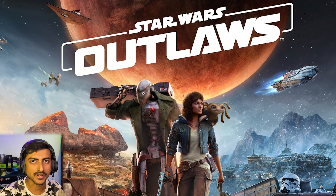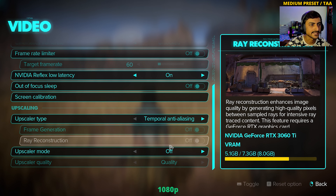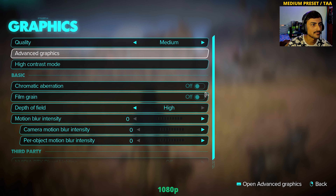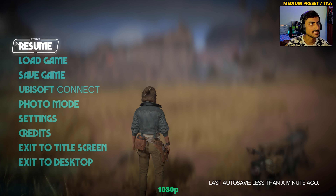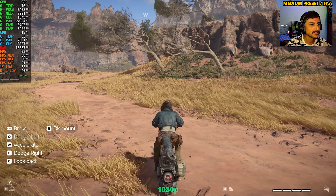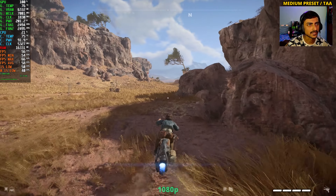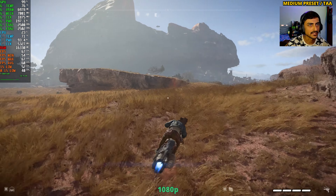We're starting off with 1080p resolution using TAA and the medium quality preset. You cannot turn off ray tracing in this game whatsoever, and it also supports direct lighting — which I'm not going to test on a 3060 Ti. We are touching 60 fps here. Let's get on our bike and explore a bit. There's some fighting going on — this is basically the first planet you land on at the start of the game.